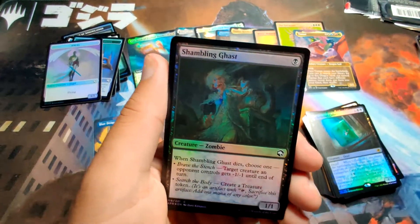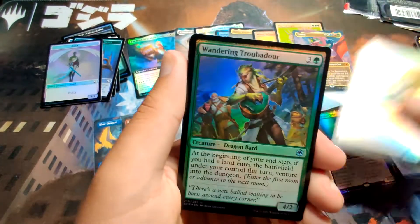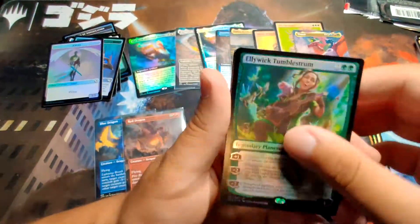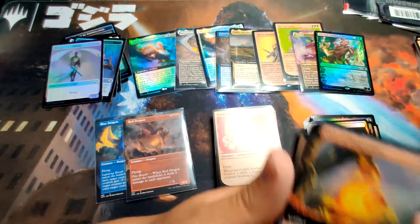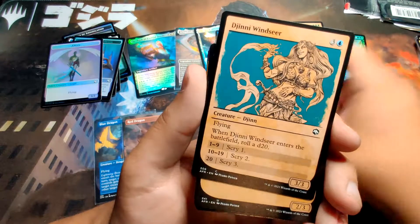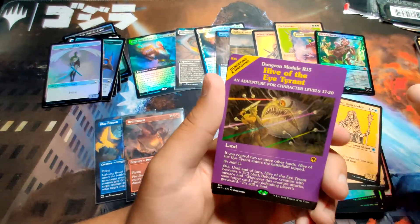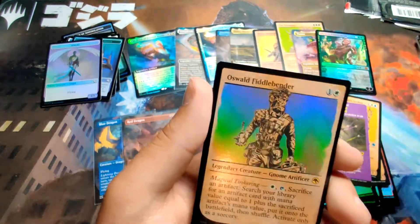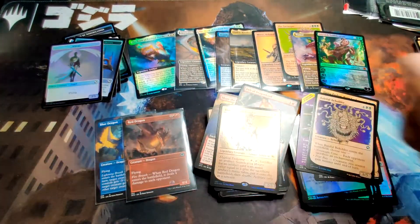I'm totally okay with where we're at right now, we don't need anything else. I'm chilling. We got a Wandering something, a Swamp. Do we really get a mythic per pack? Is that what we do around these parts? Oh my gosh — Hive of the Eye Tyrant, that looks sick! Baleful Beholder, Oswald Fiddlebender.